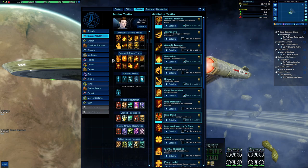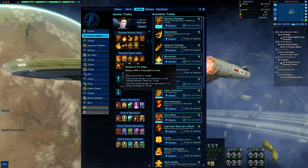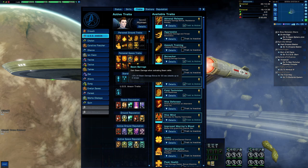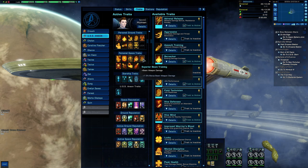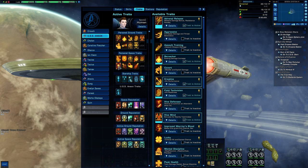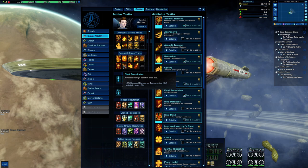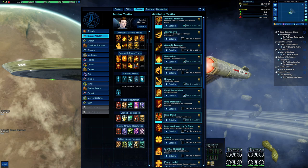For the traits we use: A Good Day to Die, Context is for Kings, Beam Barrage — which you get from R&D level 15 in beams — Self-Modulating Fire, Superior Beam Training — upgraded from Beam Training at your fleet base K-13 — Duelist's Fervor, Fleet Coordinator, Operative, and Drill Seeker.